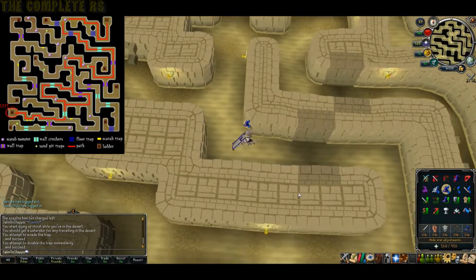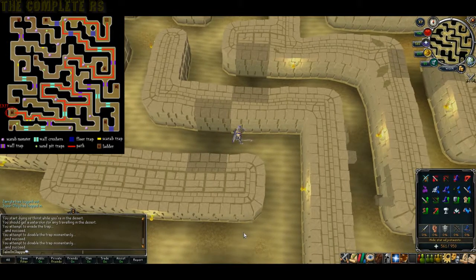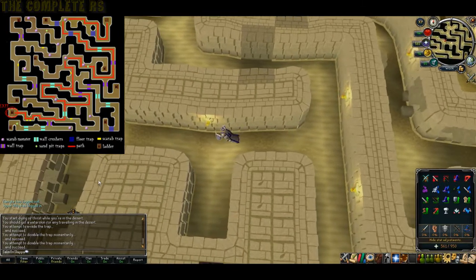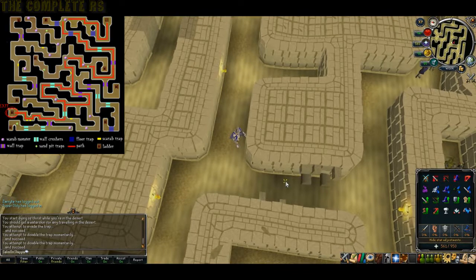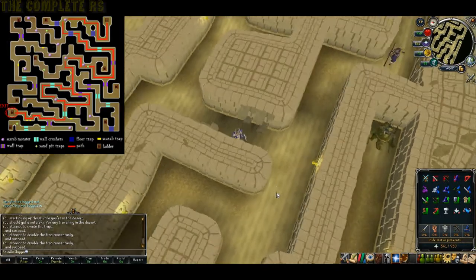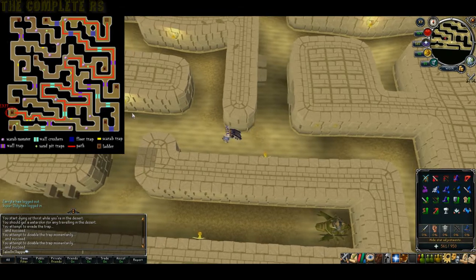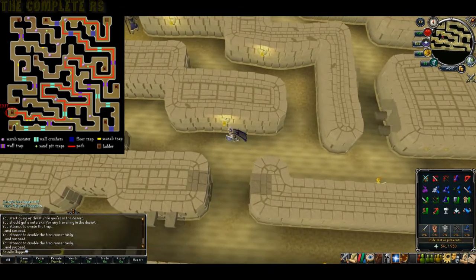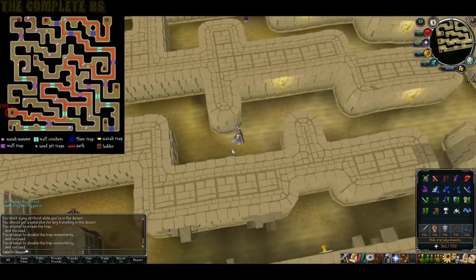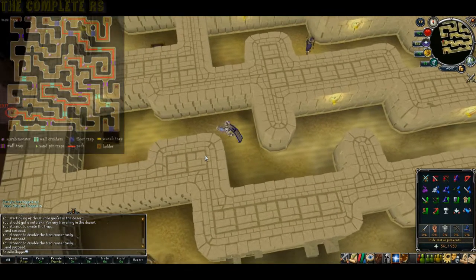From here you can go east or west — doesn't matter as they end up in the same place. I chose to go east, so search the wall and head directly west straight after. As soon as you can go south, pass the push-block obstacles. Then it's directly west — stick to the top side as the trap door is on the southern side. Then all you have to do is climb down this ladder.